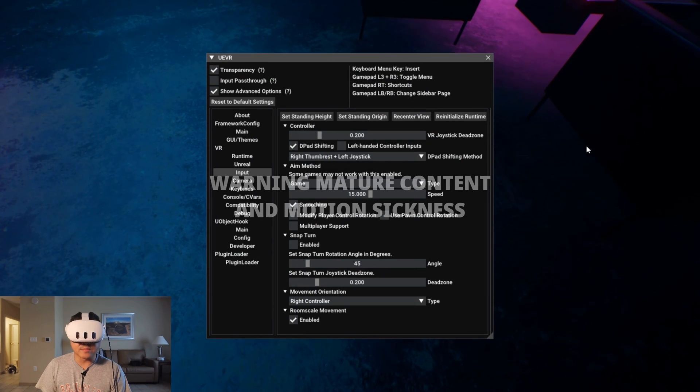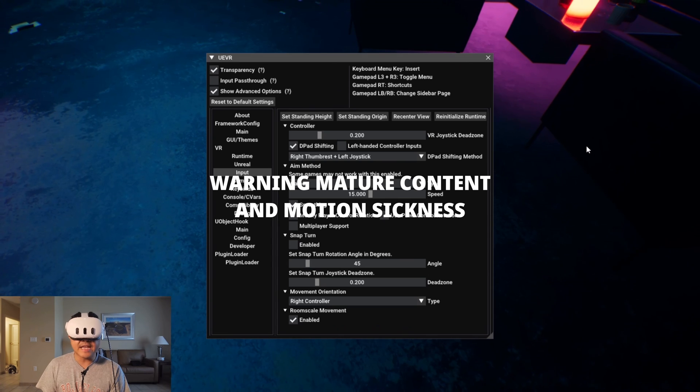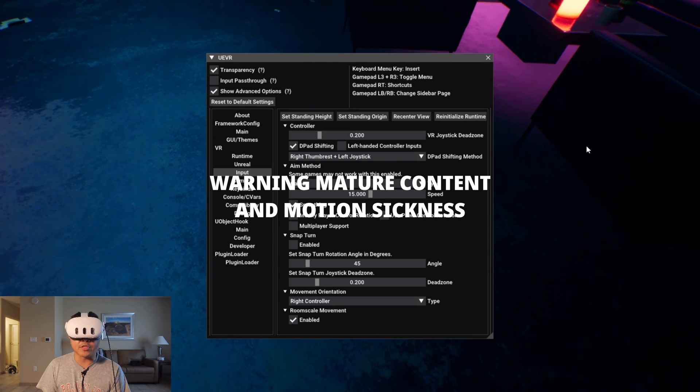Hey, what's going on y'all? Jay from JS Films. In this video, we're going to be taking a look at AI and PCs in VR in Unreal Engine 5.3.